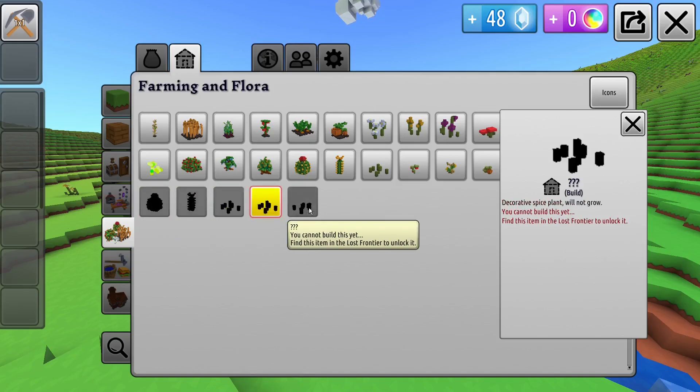But first, you will have to unlock them. This is a new feature — you can't place them before you find them in Lost Frontier.